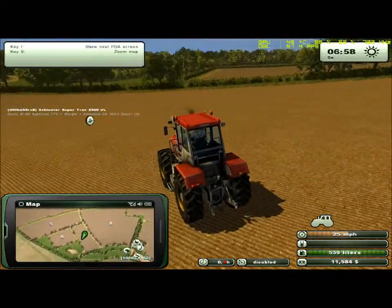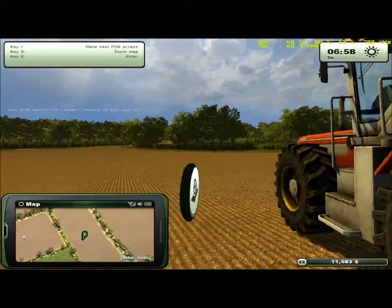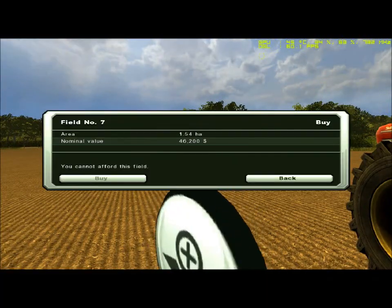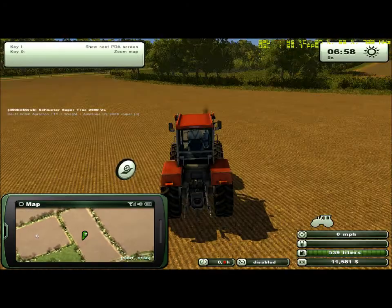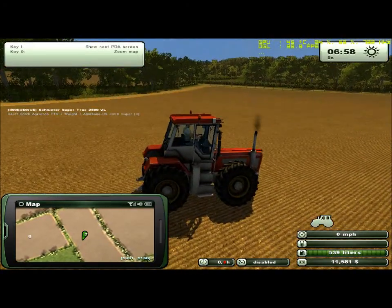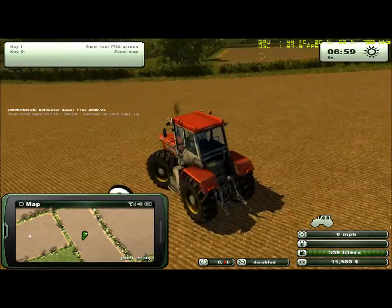This is about to check and see how much these fields are going for — 1.54 for 46,000? That's not too bad. These are good-sized fields.